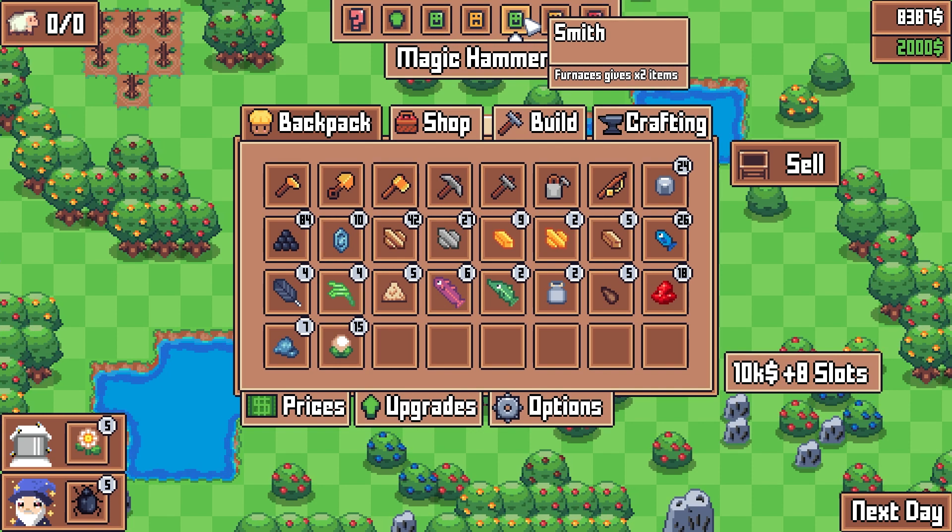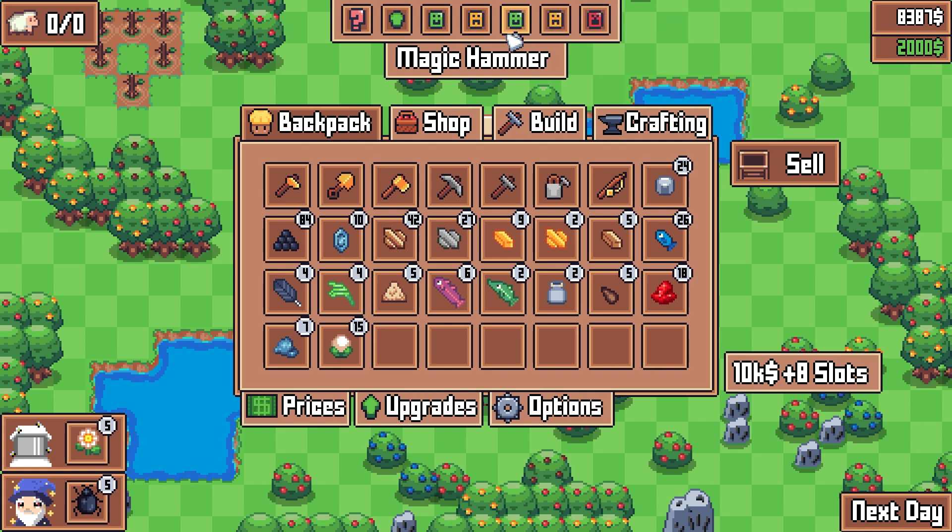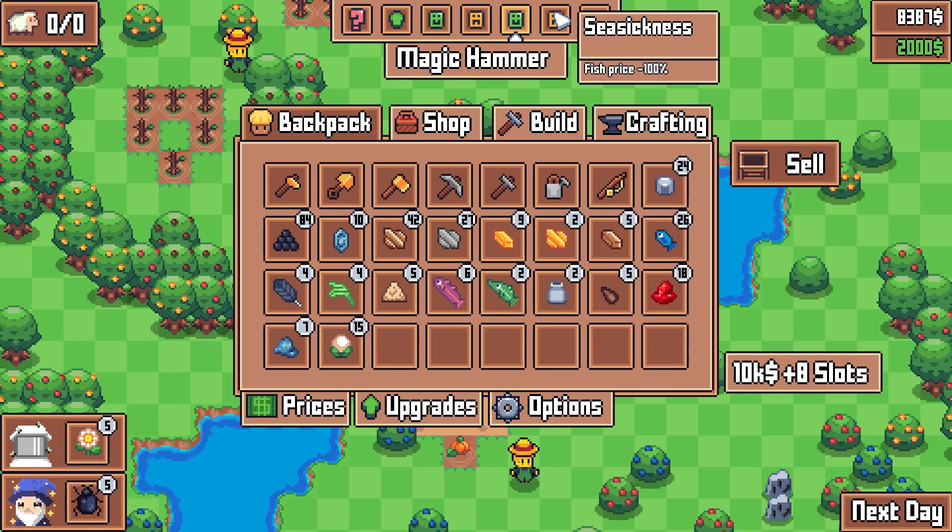Rent's cheap now, but it's going to get a lot more expensive. What's our thing today? Furnaces give times two items. Wait — I got double chocolate and I didn't even realize. Can't get more value than that. So no selling fish tomorrow.